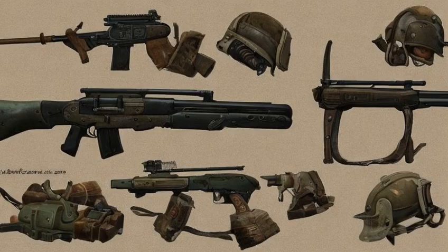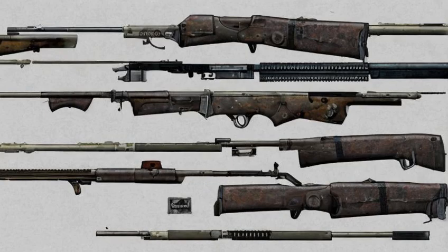The combat rifle shares the meshes and textures of its magazines and barrels with the hunting rifle, while its receivers and stocks are shared with the combat shotgun. Although it is chambered in .45 in-game, the world model for the magazine depicts it loaded with .308 rounds instead.